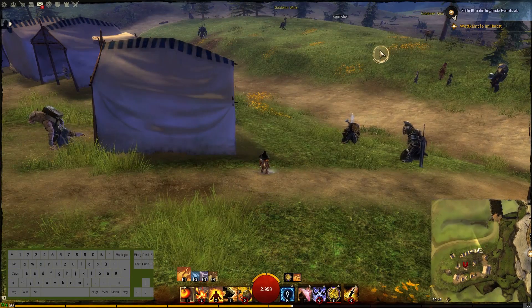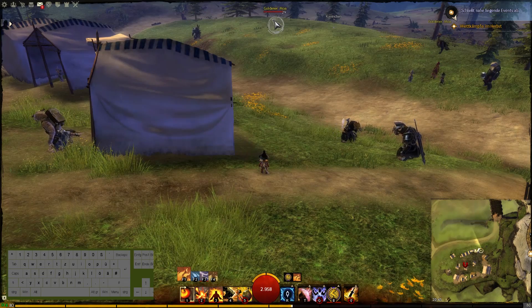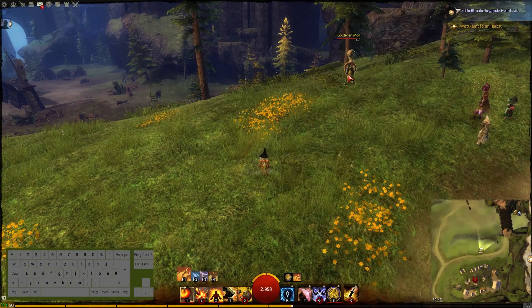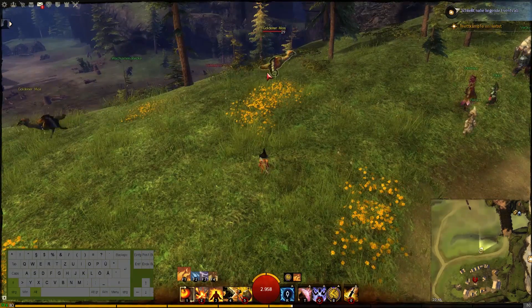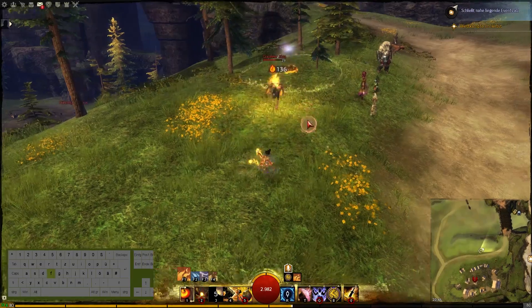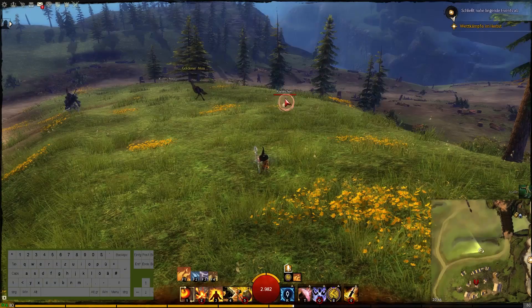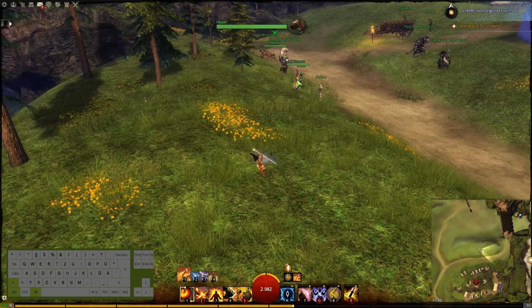The next one: enemy out of range — Ctrl-Alt-Shift-2. Enemy within range — Ctrl-Alt-Shift-3. Friendly NPC — Ctrl-Alt-Shift-4.